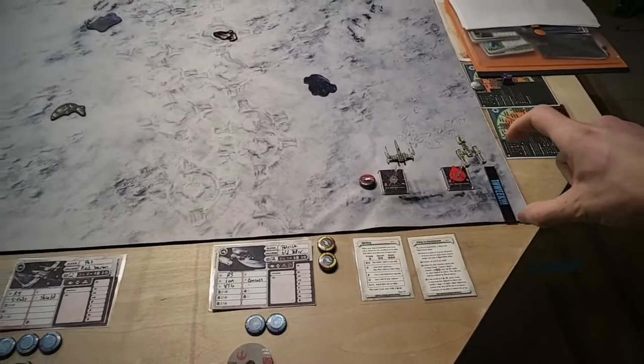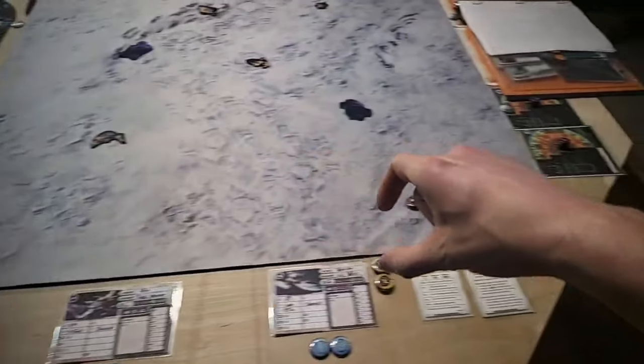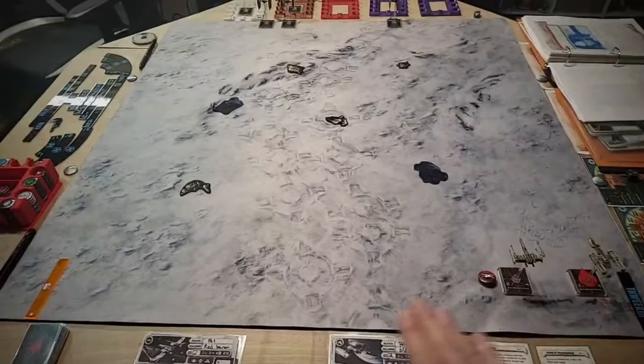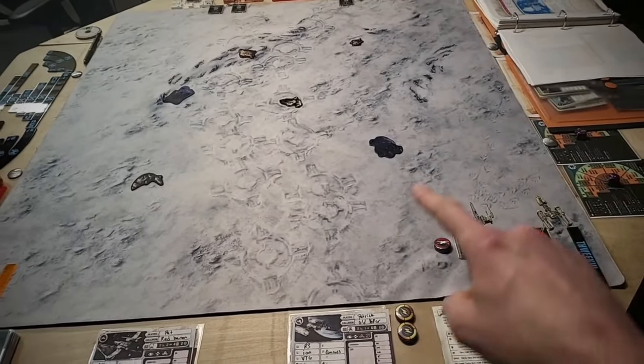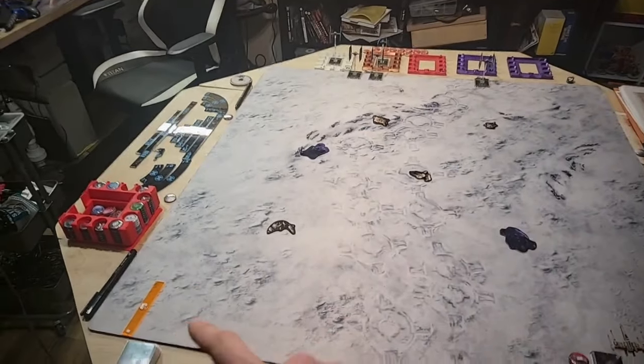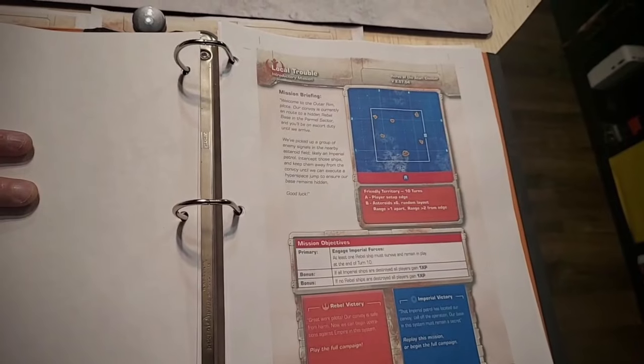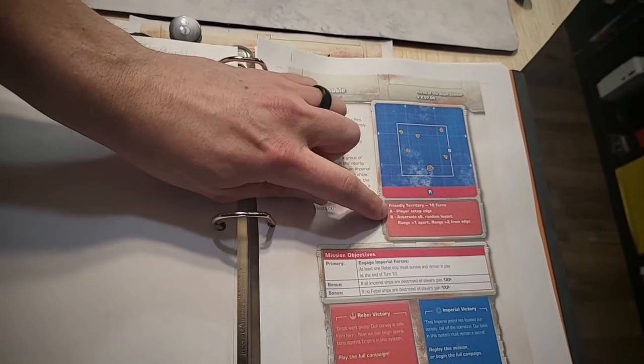When we checked the mat before, the rebels get the entire side of the board to set up because this is the starting mission — it gives a little opportunity to come up with a strategy. Players can discuss where they want to start. It won't always be this way — sometimes you'll only start in a bubble, sometimes on the left and right board edge, sometimes in the middle — it all depends on the mission, so pay attention to the chart. We have everything set up for this particular mission, but some missions will take a lot of configuring and prepping. That's why we always start with Local Trouble — it's a great mission that teaches you everything and helps you build up your ships.